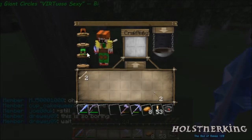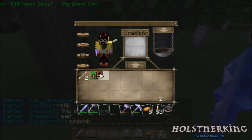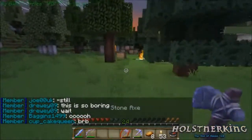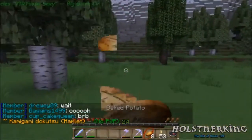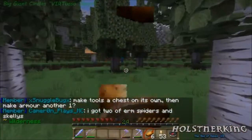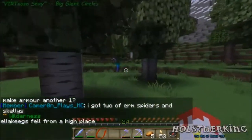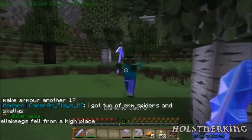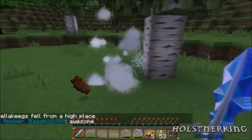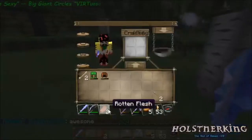Gaia's leggings — if we would have kept those ballerina shoes or whatever they were called, we almost had a full outfit. That zombie over there doesn't have a texture, so that means it's a zombie with a diamond pick — but he didn't drop it.